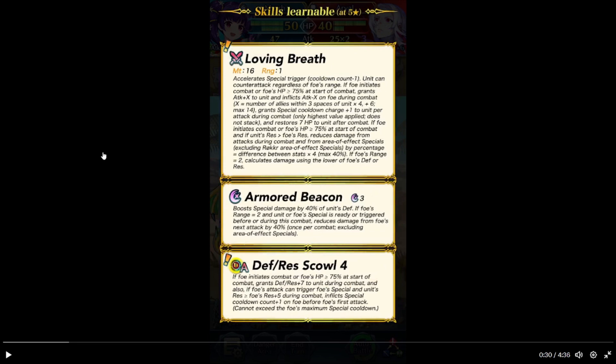Tangent amount of number. And then foe changes to calculate damage using the lower of foe's defense or res. Boost signs by 40% of her defense — thanks to the weapon, by the way. If foe's range is 2, and her special or foe's special is ready or triggers before or during combat, reduce damage from foe's next attack by 40%.